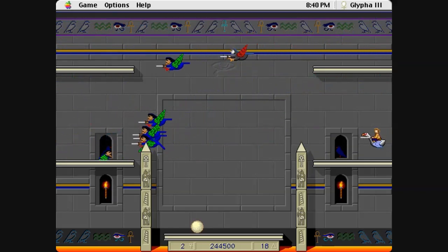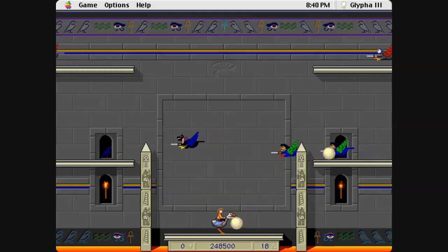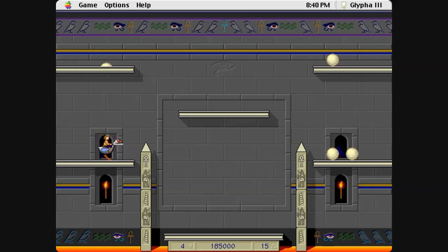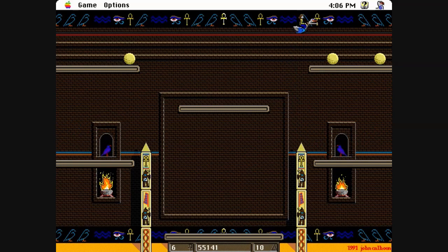The other notable difference is the level layout. In Joust you may have noticed tiered platforms on the middle right, something that Glypher lacks — and those platforms are there so you can't exploit the screen wrap repeatedly. I personally don't see this as a problem; I actually find it pretty satisfying going back and forth, and it's not long before this strategy becomes difficult to maintain due to the speed of the spawning.